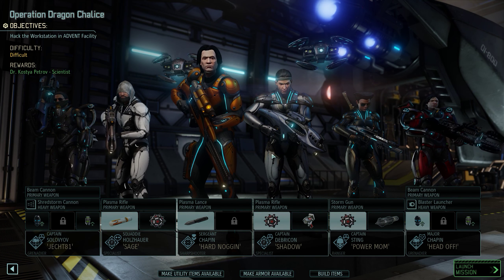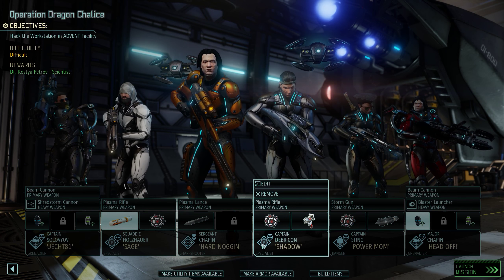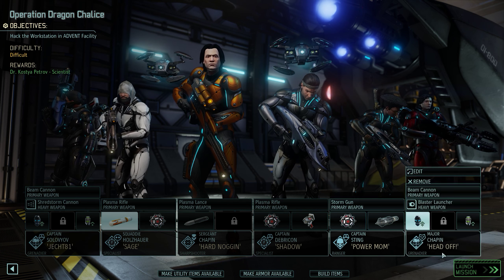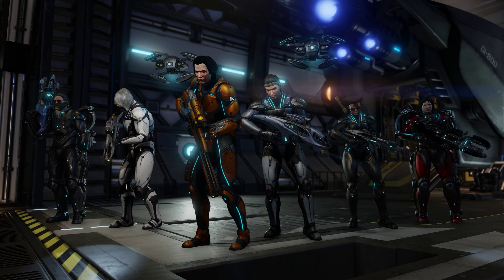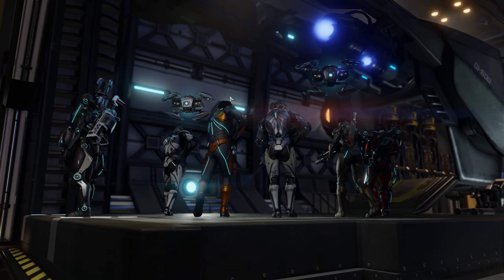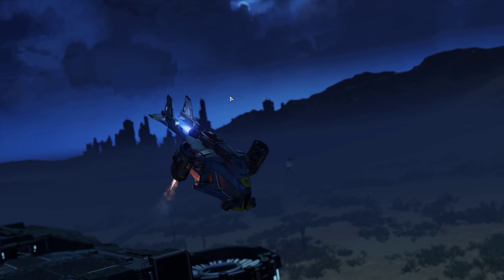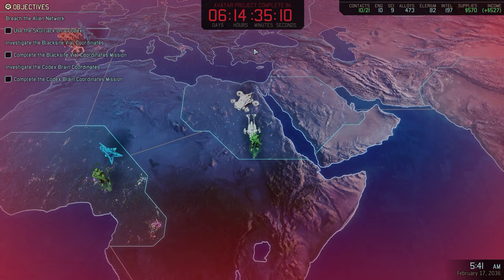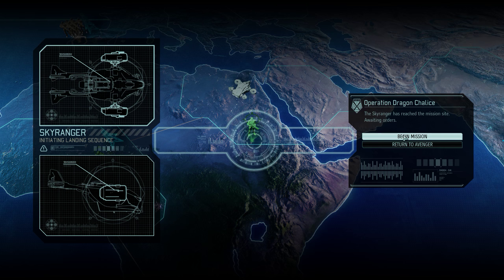All right, so that's the group we're going to take out. These are not our top guys, but I think we can get through this fairly easily - I hope at least. Let's move out and test the mettle of our lower ranked people. It just doesn't make a lot of sense to take out my colonels on every mission. The Avatar project will be completed soon so we have to move against an ADVENT facility relatively soon.